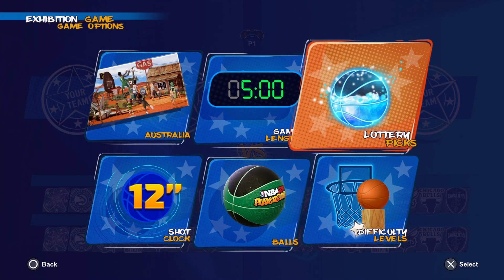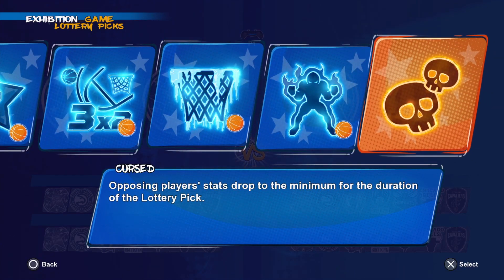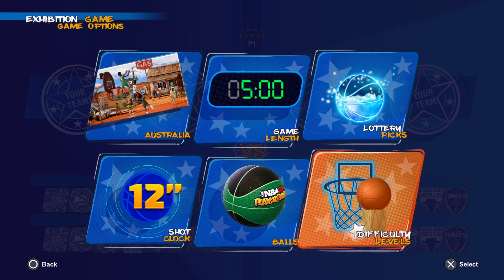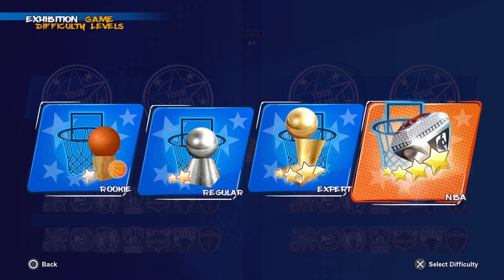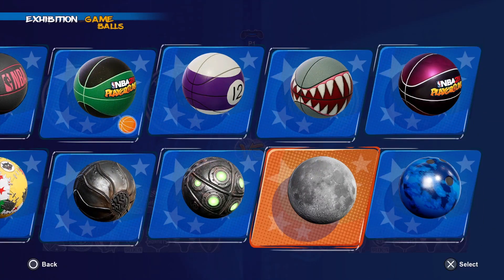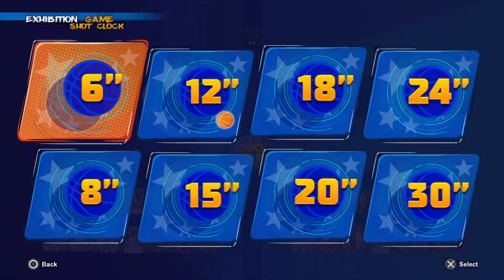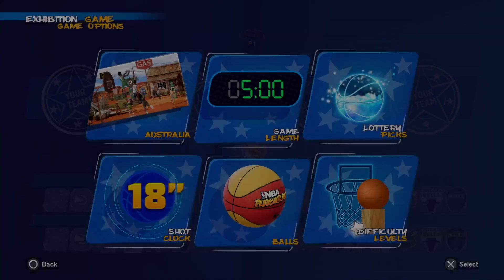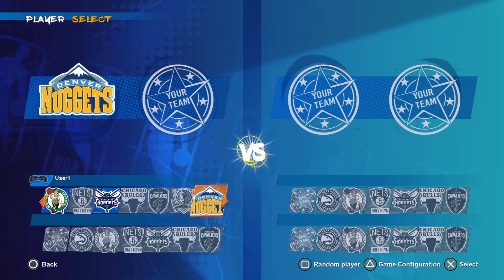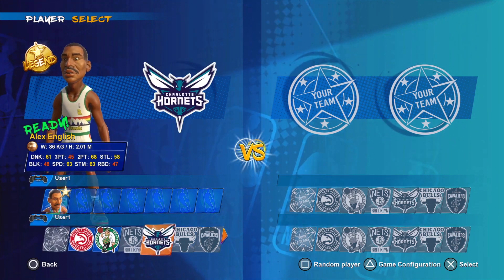Select all lottery picks, or just the one you want. For level of difficulty, if you're new, it's best to keep it on rookie to gain gameplay experience with the controls. Over here you've got different basketballs you can play with, and you have your shot clock timer. Select your two players for your team, have a look at their stats for better gameplay, and let's get straight into it — time to show you some gameplay, enjoy.